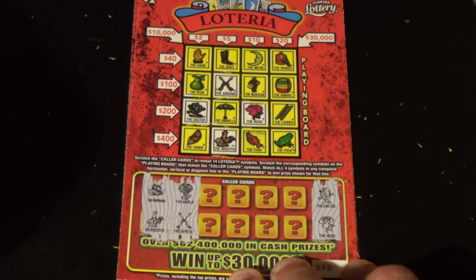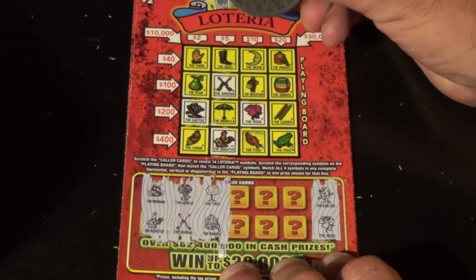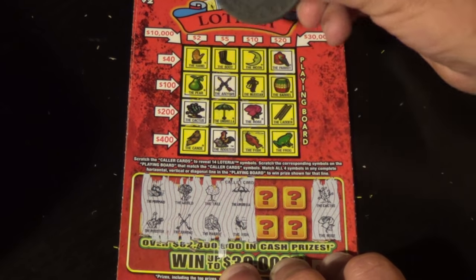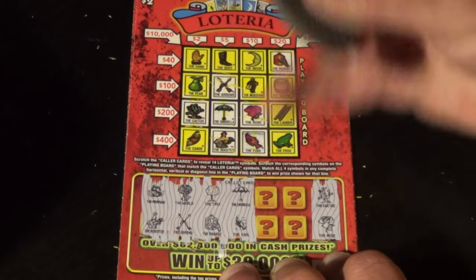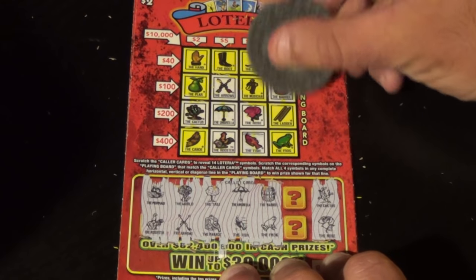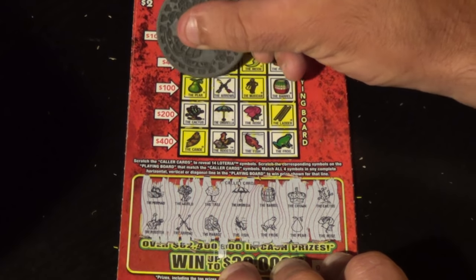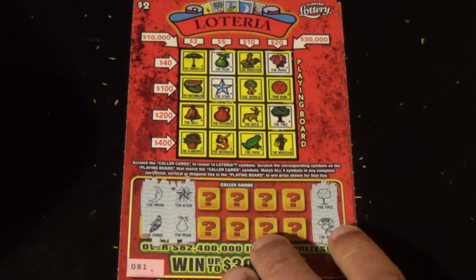Next ticket. Our next two symbols are tree and a parrot — there's a parrot but no tree. Next two: umbrella and a fish — there's an umbrella and there is a fish. Next two: barrel and a frog — there's a barrel and there is a frog. Last two symbols are pear and a crown — we have just the pear. That one's a dud.